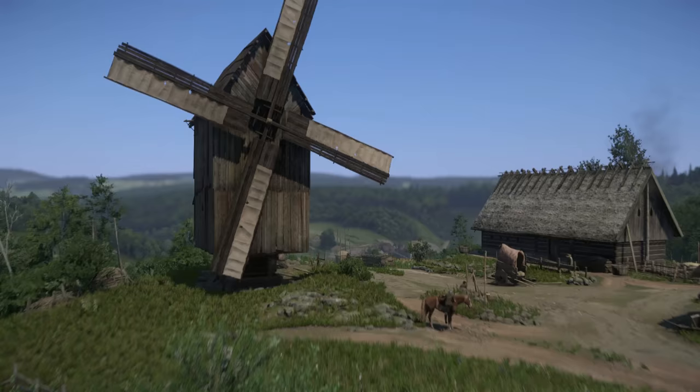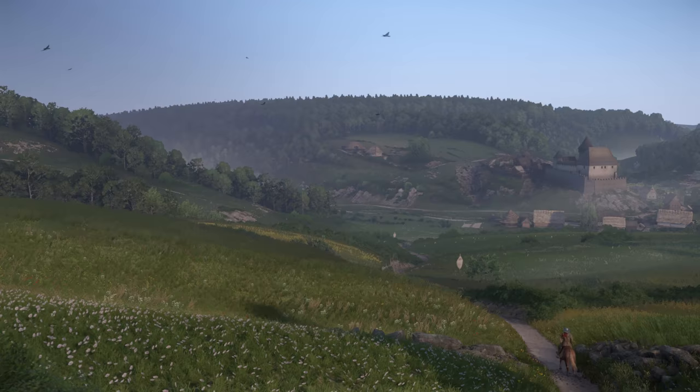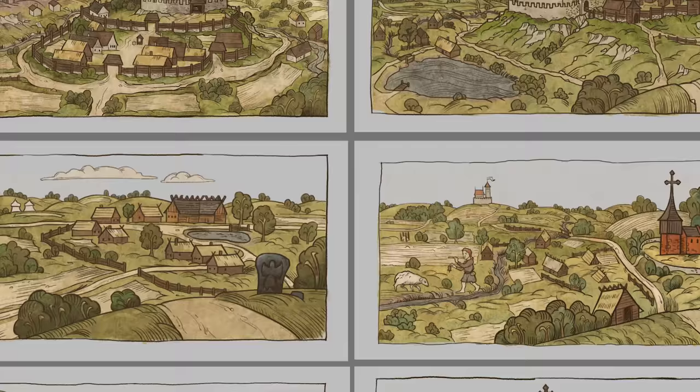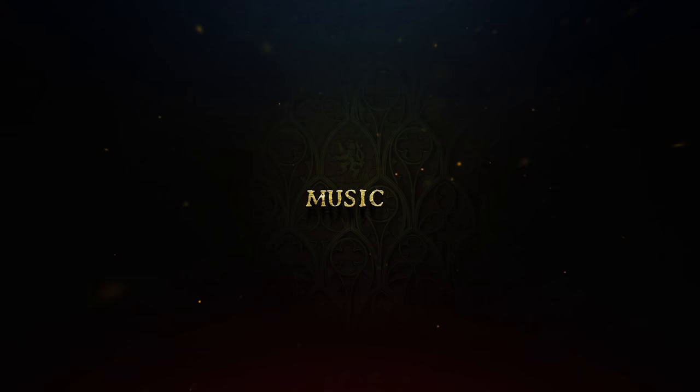As I said previously, most of the art is done and artists are now optimizing. The whole 16 square kilometer world is in the game — that's a lot more than the 9 square kilometers we originally promised. In the last couple of months we also created hundreds of concept art pieces, icons, lots of maps, illustrations for the codex, portraits of the backers, and also hundreds of items for the game.